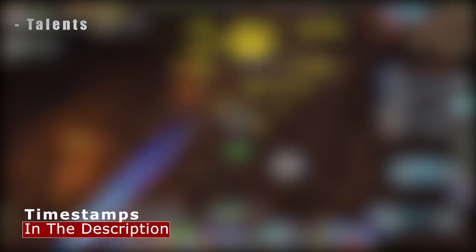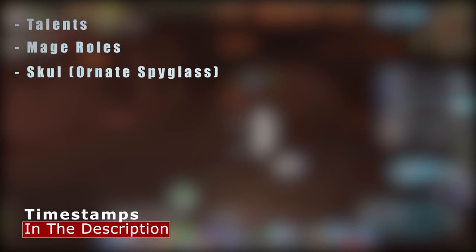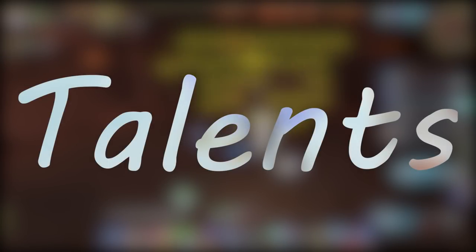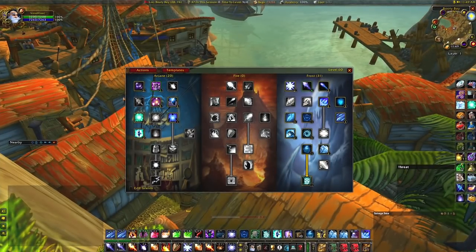First I'm going to touch on the spec I use for this pull, then talk about each mage and their role. Next I'll show you how to see if Skull has spawned in your instance and how you can adjust accordingly. Lastly, I'm going to talk about the pulls themselves.